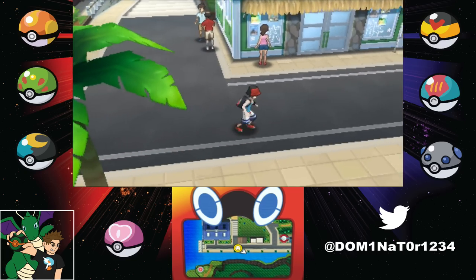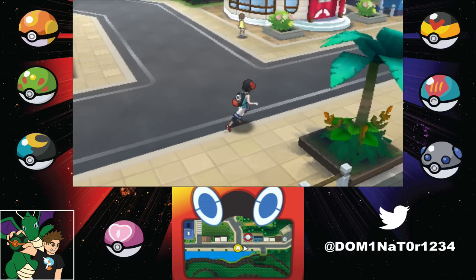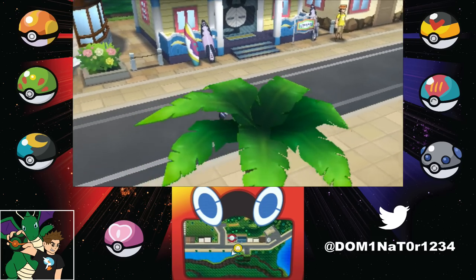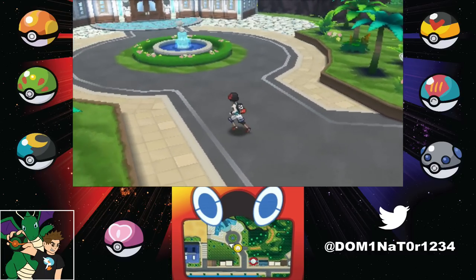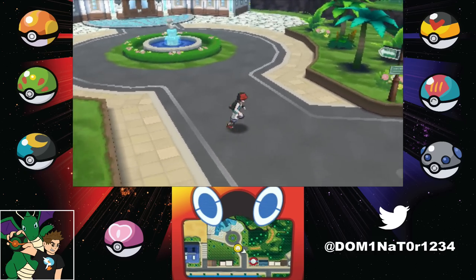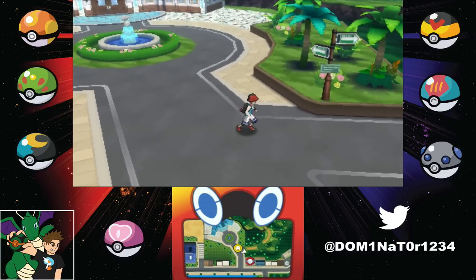Once you arrive at Heahea City, you might think you can get to the Game Freak headquarters by now - nope, it's not that simple. There's gonna be someone on a Stoutland blocking you from getting over there, so you have to go all the way around, and you can't get back until you beat Lana's trial. But once you get over here, you have to battle - I believe his name is Dexio - the guy who gives you the Alakazite post-game. You're gonna have to battle him.